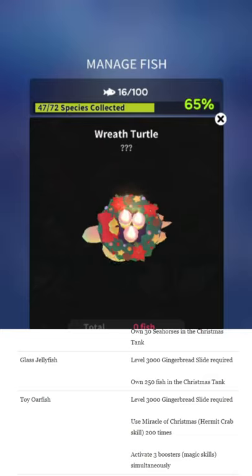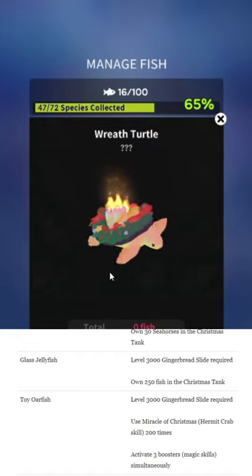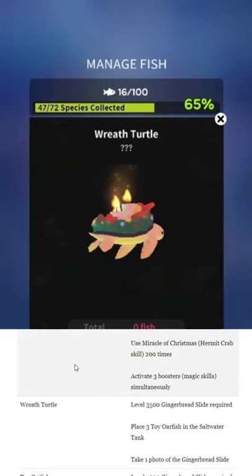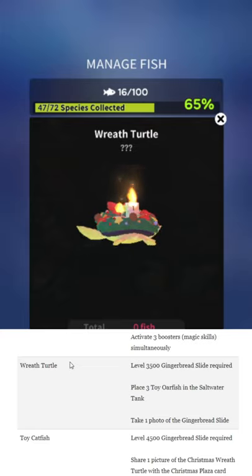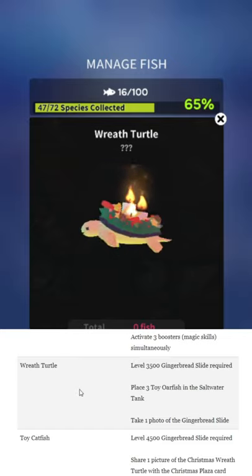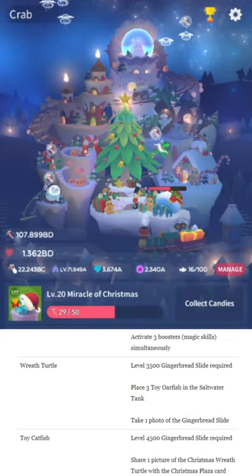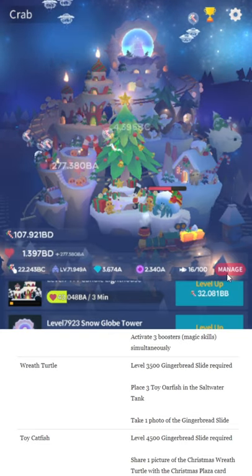Wreath turtle — he's on fire but he's underwater, so he'll probably be fine. Just don't eat those holly berries; they're poisonous — did you know that? Wreath turtle: level 300, 3,500 gingerbread slide. Very boring unlocks this year, very simple. People on Reddit figured this out within about 12 hours — no data mining required. Place three toy oarfish in the saltwater tank, and take one photo of the gingerbread slide. People always get incredibly confused about finding the buildings — it's the building shown here that says 'gingerbread slide.'